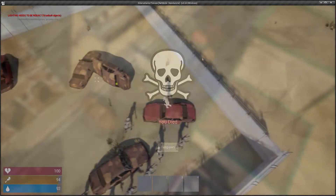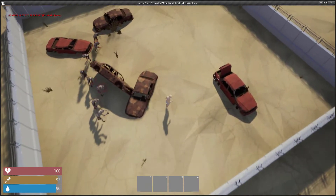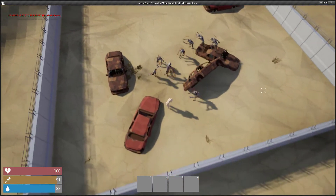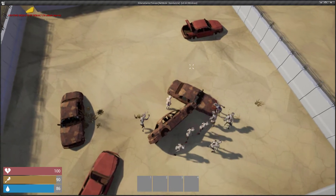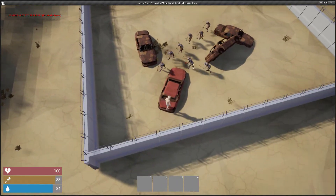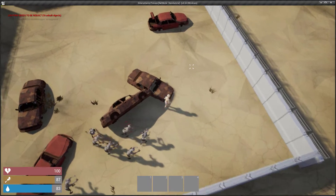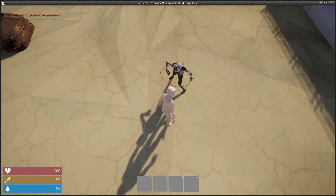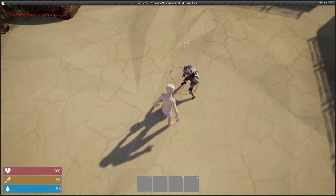Speaking of zombies, I managed to get zombies working better. There's still an issue where they'll run up to you and they'll swing at you but they won't hurt you, so I've been trying to get that figured out. I believe it just has something to do with the collision. But overall I'm pretty happy with how they work. Might change up some of the animation a little bit, but I like how they're turning out.